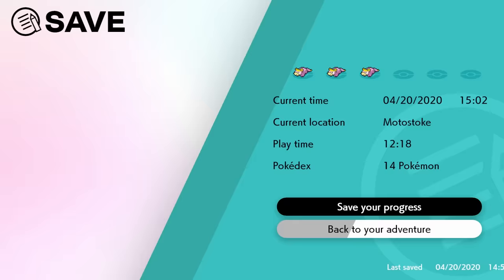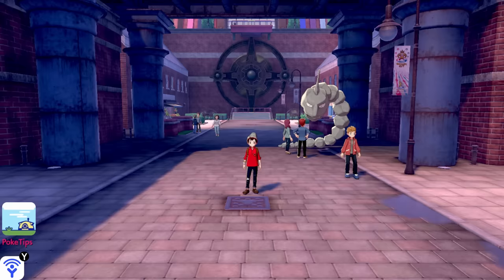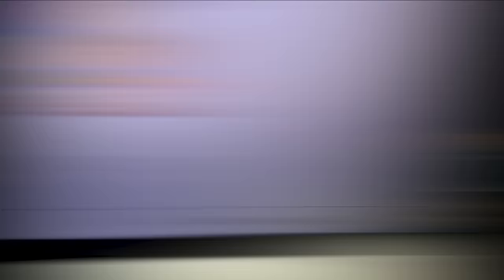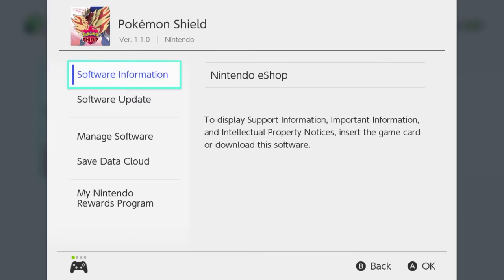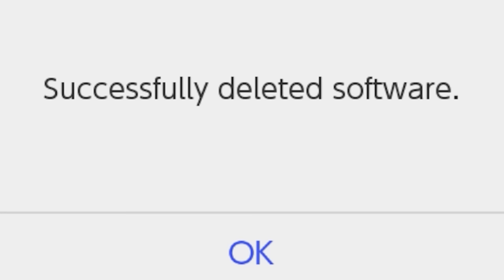Let's test out and see what happens when I delete the update data for this game, and we'll see if they still stick around for version 1.0. So let's close out this Pokemon Shield game. I think I also need to remove it from my Switch — there we go. Now let's go down here to manage software and delete the software, which I believe will actually delete the update data as well.